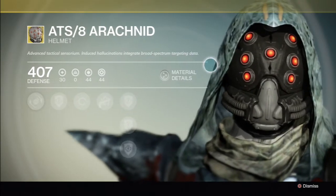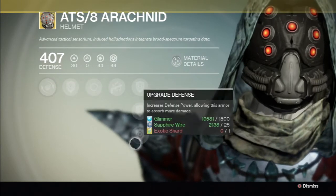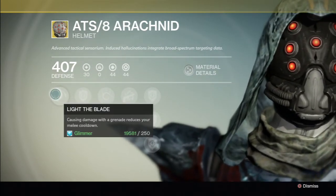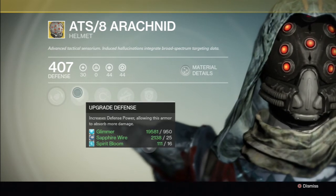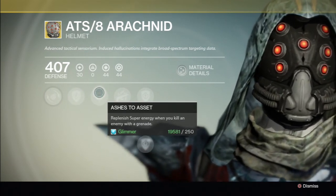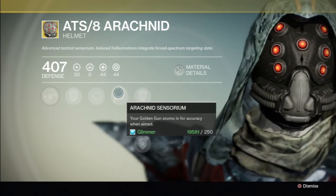The design looks pretty cool — of course the spirit blue. It requires an exotic shard for the last upgrade. The blade cooldown — killing an enemy with a grenade reduces your melee cooldown. And you have Ashes to Assets: replenish super energy when you kill an enemy with a grenade.